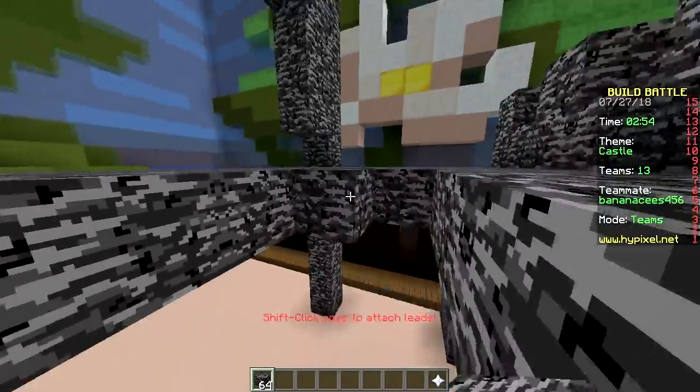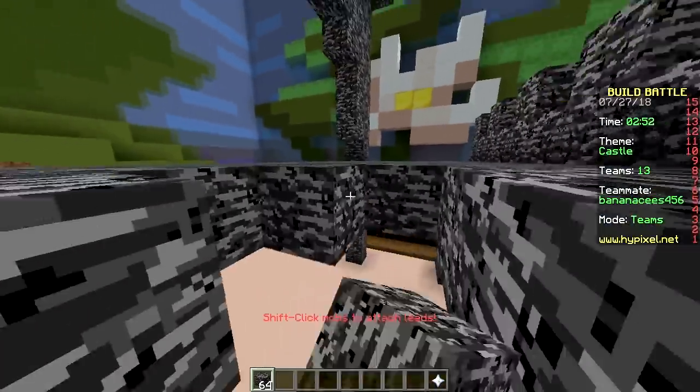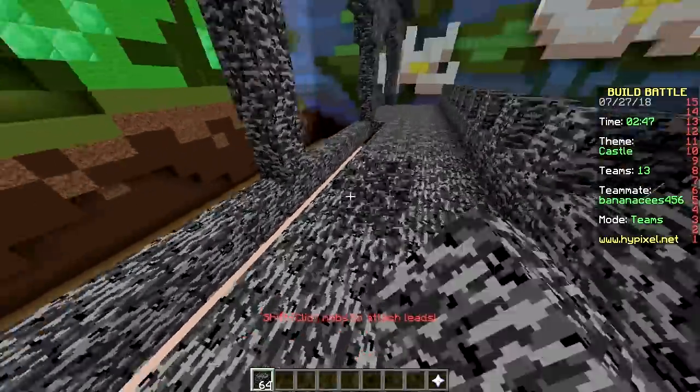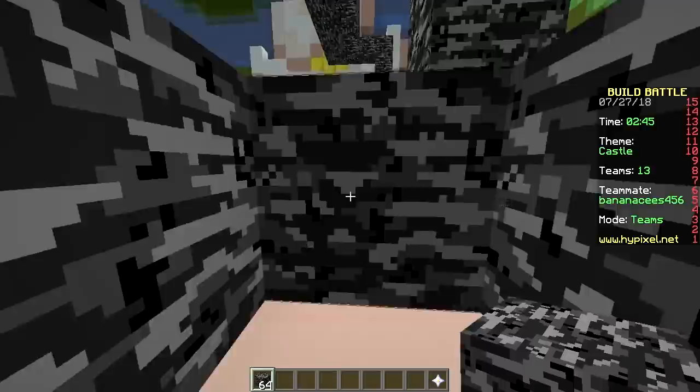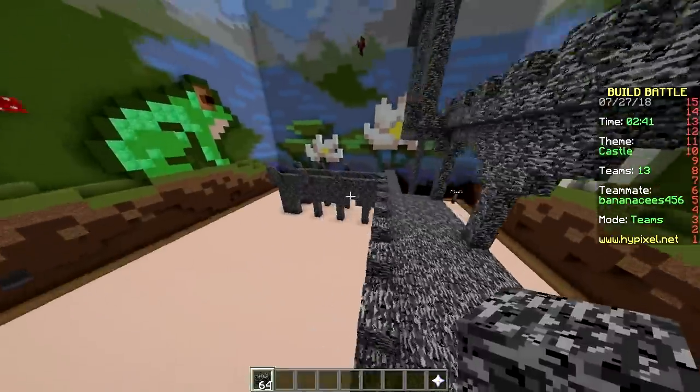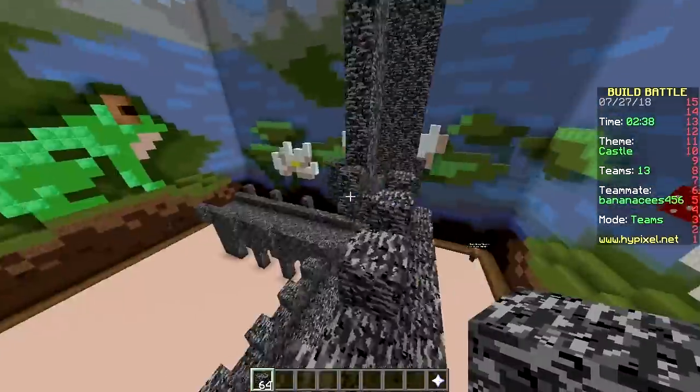We need world edit. No, then you should play pro mode. I don't want to play pro mode. Then we don't have the edge on them anymore because we click so fast. Oh yeah, that's the only reason we win, right? Yeah, we click so fast and we can build bigger. You take that away from us and we've got nothing — we're just gonna lose.